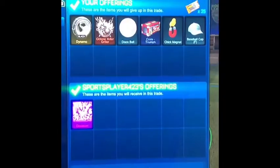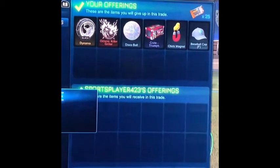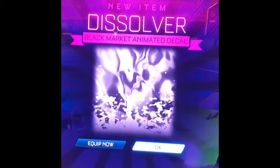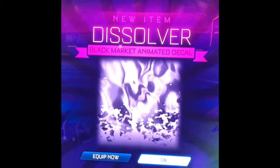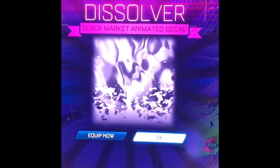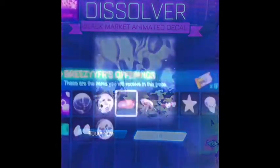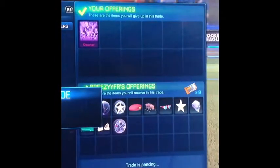I traded 26 keys, some black Dynos, and some adds for a Dissolver. Dissolver is worth 31 keys right now. I'm hoping to get like 31 or 32 keys off of it, so that's about four or five keys profit — math is hard. The next trade I'm thinking is selling my players for a screen import, which is the Twinzer, and doing Dissolver probably for nine keys and some adds.